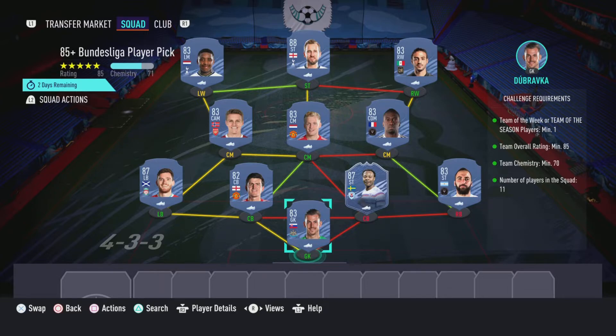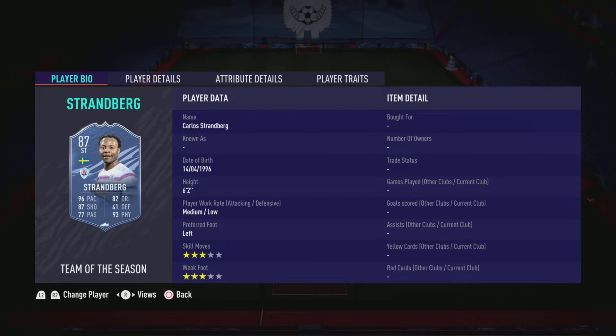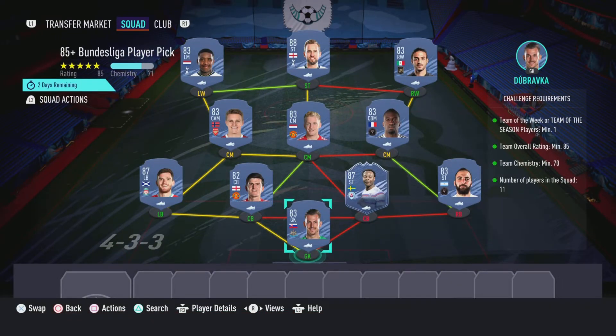Definitely a pretty good option to be doing. This is going to cost you guys 135,000 coins to complete, no loyalty is required as you can see, and here are the players I did use. And that is the SBC completed, so I'm going to go submit this with players from my club and then move on to the player pick.